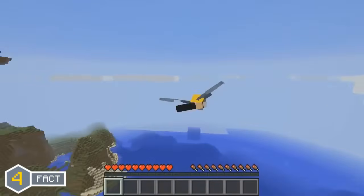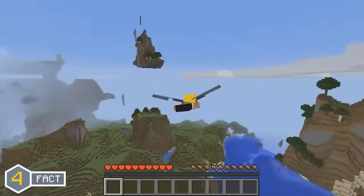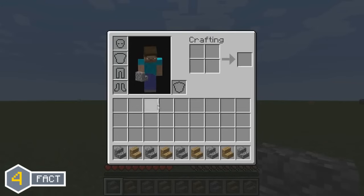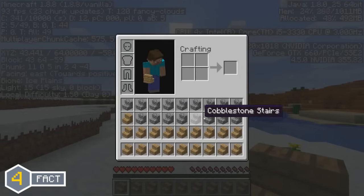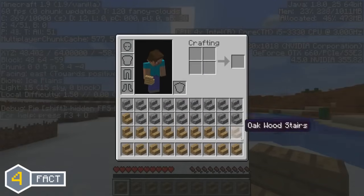Another change you might not have noticed is that in the Minecraft 1.9 combat update, stairs have now been rotated 90 degrees in the inventory. Here is a comparison of what stairs looked like prior to 1.9 and then in 1.9.